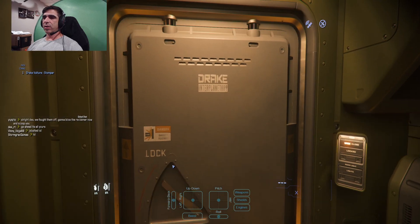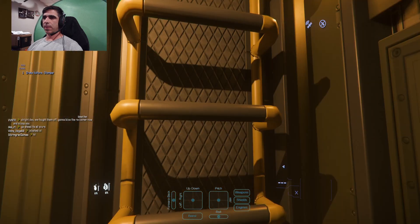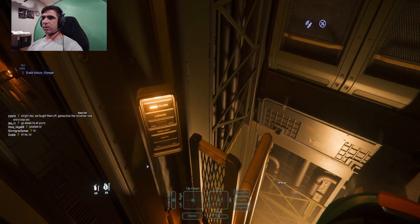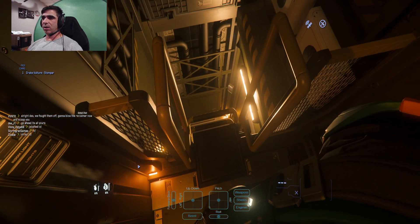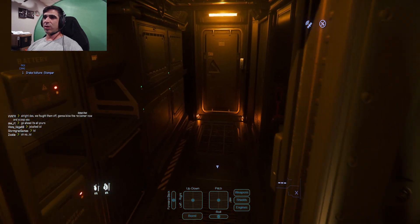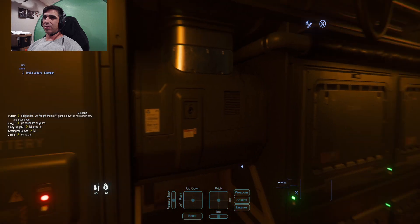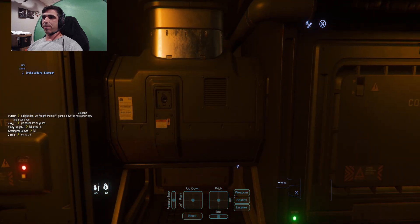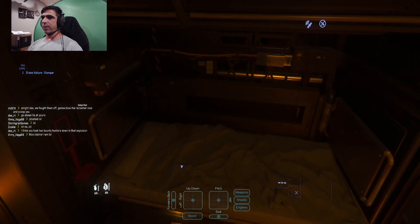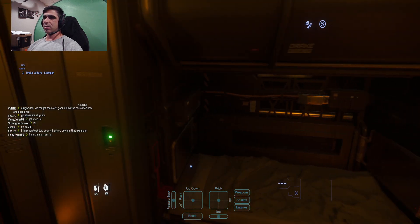We're going to go ahead and head up here to the living quarters. Now if you're very inventive, you can bring cargo up and stack boxes to fit more than 12 SCU, but then you'll have to exit from the cockpit. I don't recommend it — just do 12 and sell. It's easier. So you've got a bed. You can bed log.